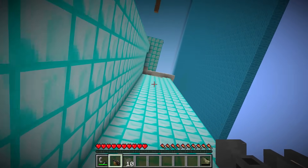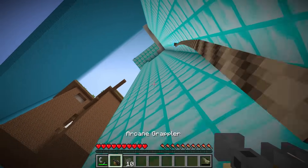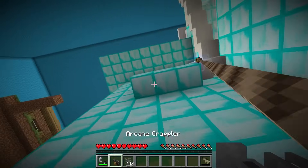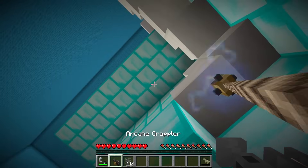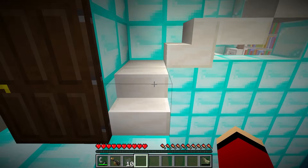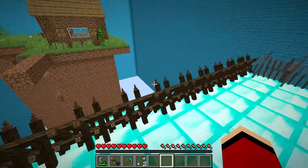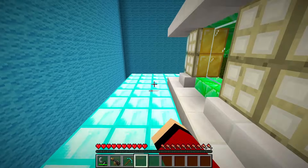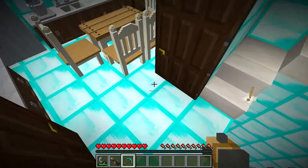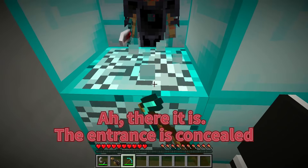Time to find that secret room. I've heard rumors about its location. It must be hidden well. I won't give up. I knew this island had secrets, and now we're uncovering them. Thanks to this nanotech, we're unstoppable. Let's push the limits, Mikey. This adventure just got more exciting. With our new gear, the sky's the limit. Imagine what else is out there waiting to be discovered. There it is. The entrance is concealed. Let's see what's inside. This could be game-changing.